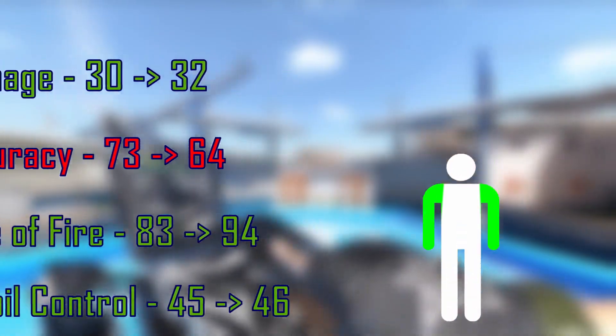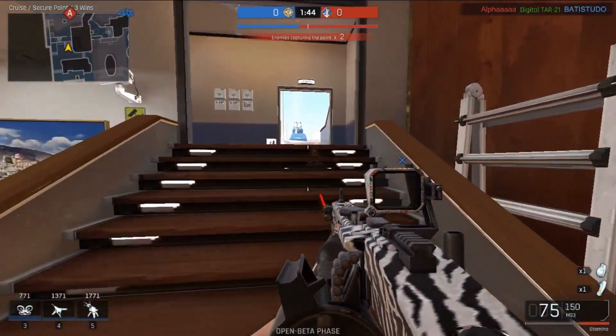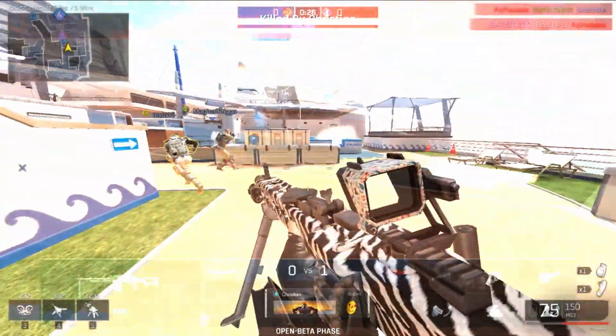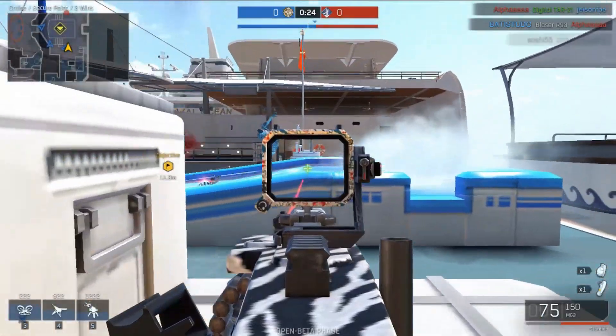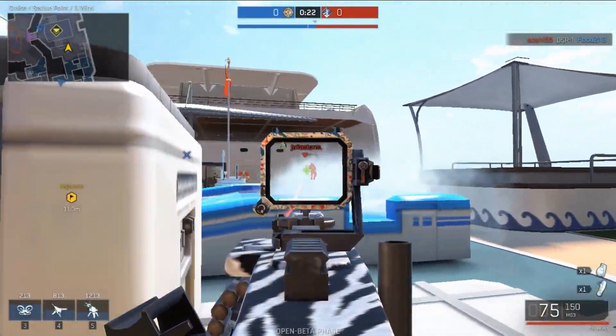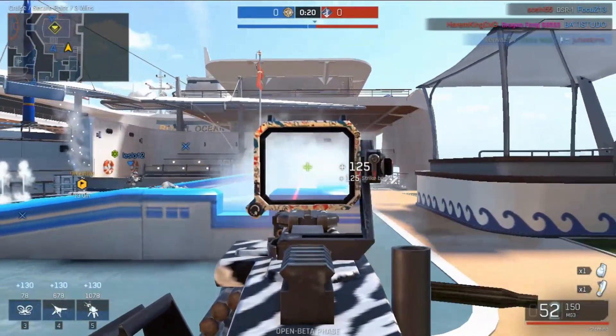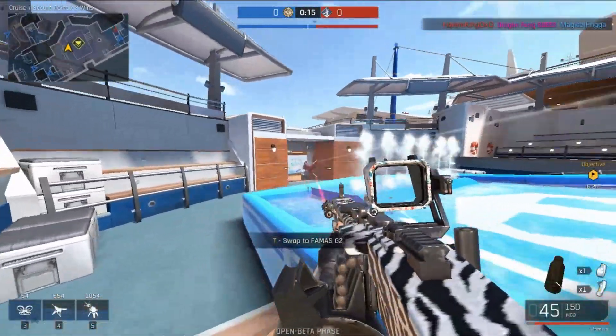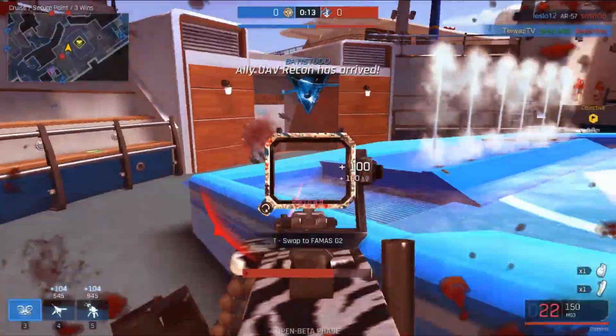So what does all this mean? Well, the main idea was to try to balance the LMGs out as a whole. Because of the LMG's recoil, most shots would end up hitting the arms, shoulders, and legs, so you wouldn't be doing the maximum amount of damage from body shots. They've tried to balance that out on this gun specifically with the shoulder and arm damage multiplier increase.